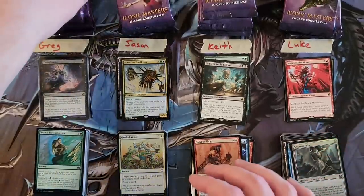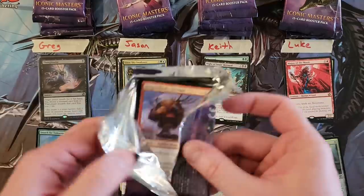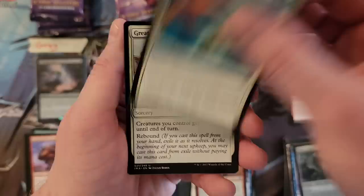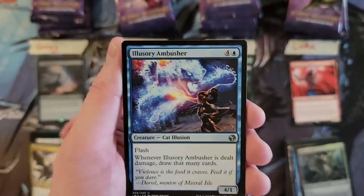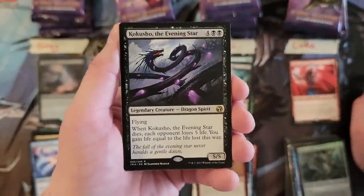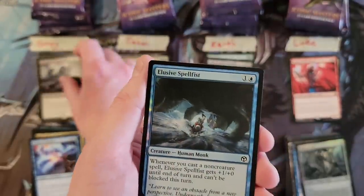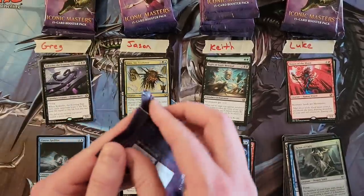We're gonna go back to Greg. I wonder how much that foil Thoughtseize is — I have legit no idea. 30 bucks? 20 bucks? Somewhere probably between there. Blizzard Spectre. The Ambusher. Oh, Kokusho! Greg, what is with you and all of the black rares in this set? That is another fantastic hit.